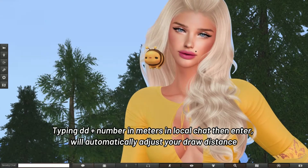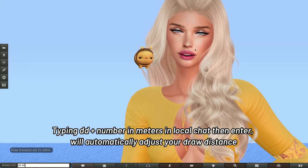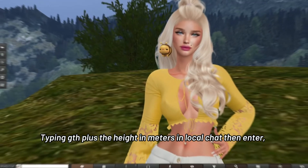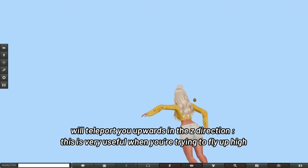Typing DD plus a number in meters in local chat then ENTER will automatically adjust your draw distance. Typing GTH plus the height in meters in local chat then ENTER will teleport you upwards in a Z direction.